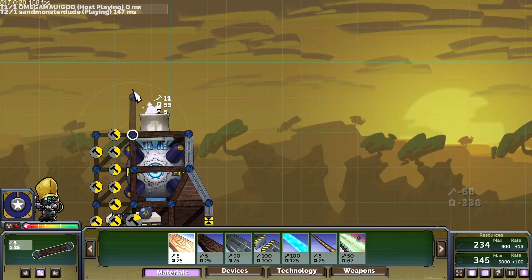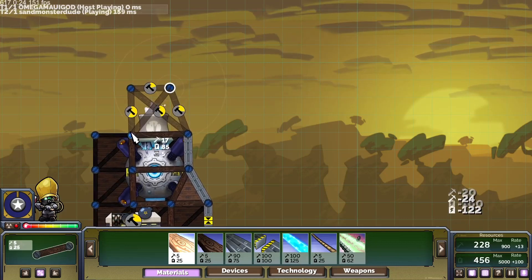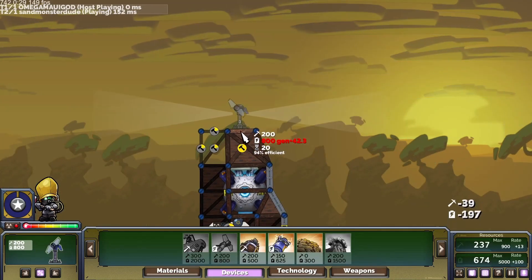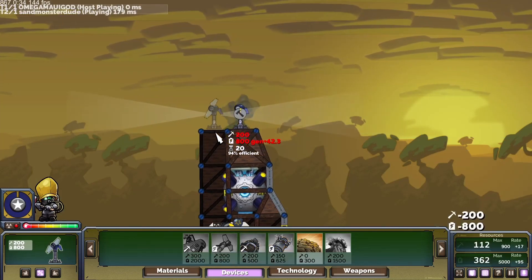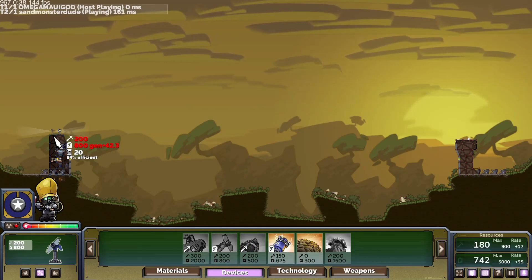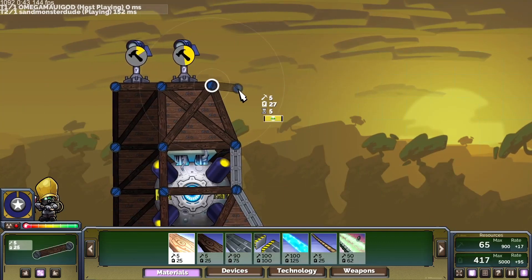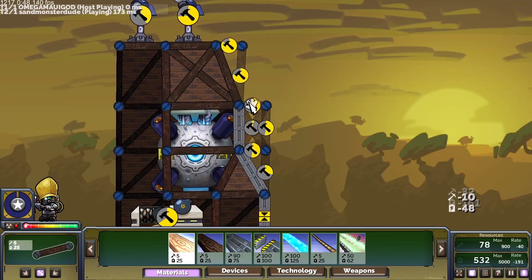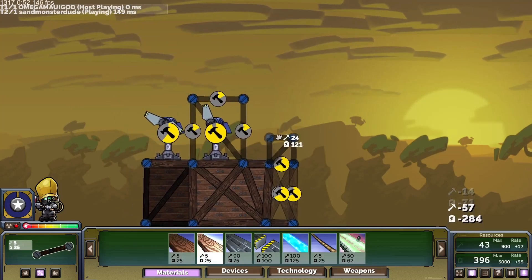I'm just going to do the same thing. Now the reason I'm building upwards like this — usually I just do it two by two to this height — is because it actually boosts the efficiency of my turbine. It's only about 2% more, but it's a difference, and it's not even that much more expensive either. I think he's planning because since it's the same opponent, he's going to be expecting stuff. So we're going with Firebird again because it still gives us that boost that we need.